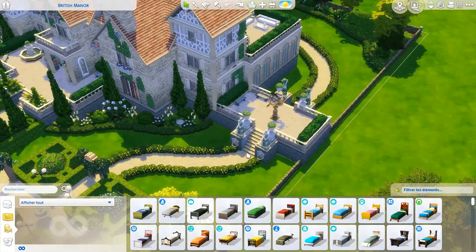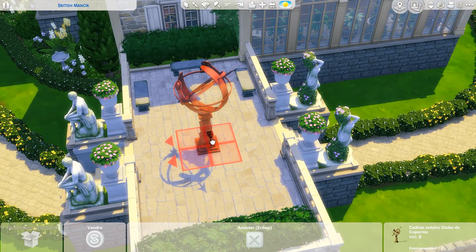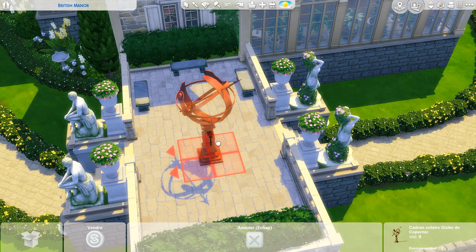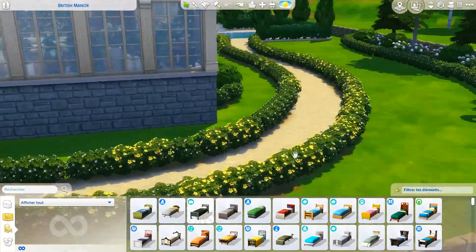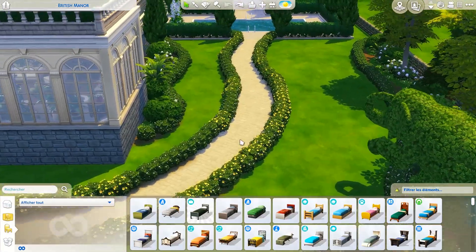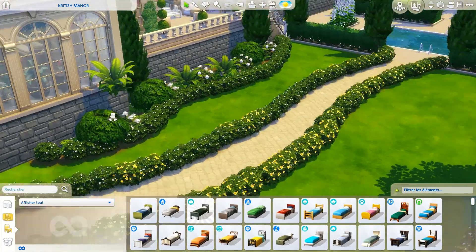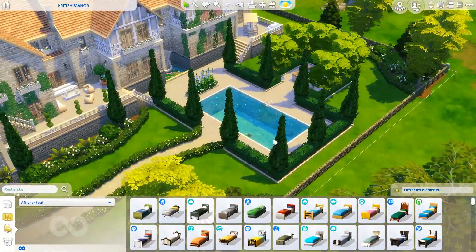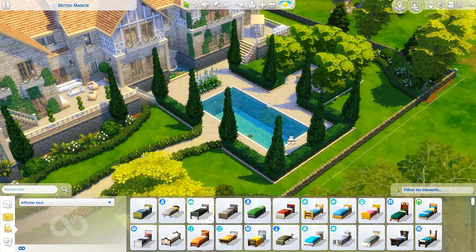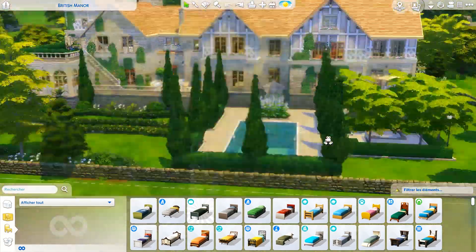If we keep going here we have a small terrace with a sundial — I don't know how you call this in English. Then there's an alley with a lot of flowers. This is probably my favorite part of the exterior: this big swimming pool, which shows that the house is old but still inhabited and has some modern features. The swimming pool is one of those modern features.